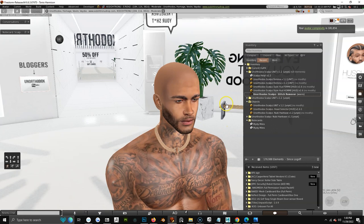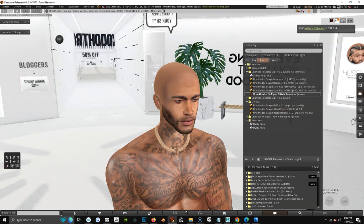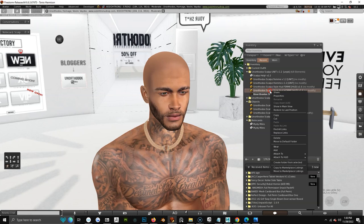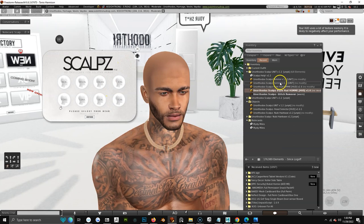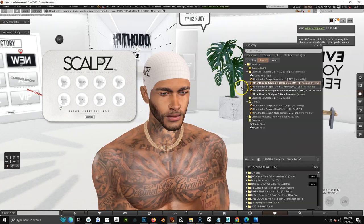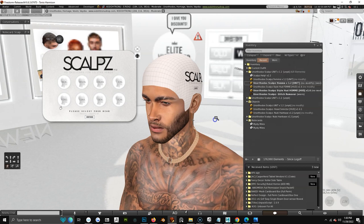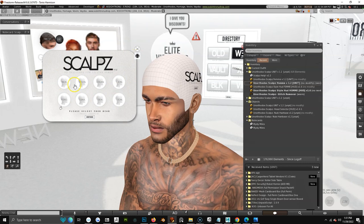If you have a male avatar like I have here, you're gonna wear the Hom Scalps. Right-click and press Add for the hood, then right-click and press Add for the actual Scalps. When you add the Scalps you're gonna get this white texture — that's just your base Scalps texture. You have to buy the hair bases separately for this to work. Right out of the box, it's just a head selector to select your different head.